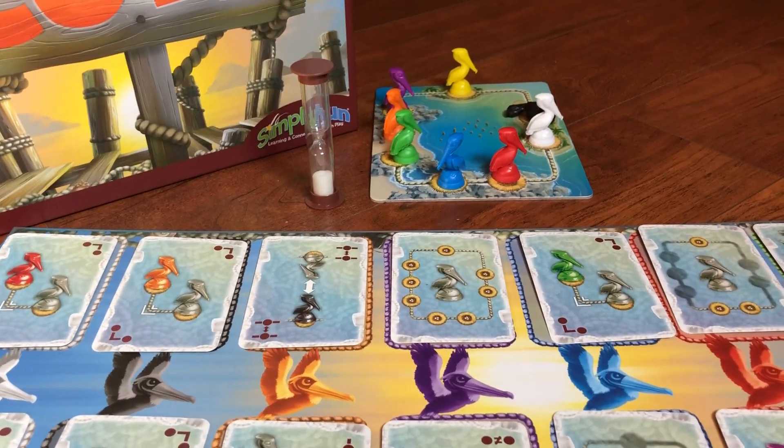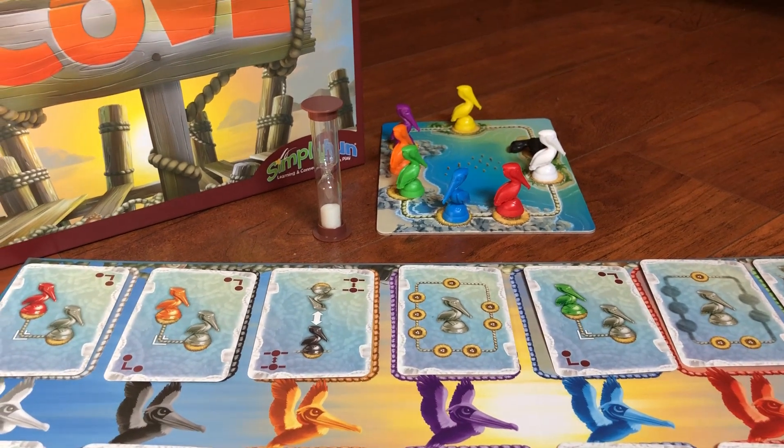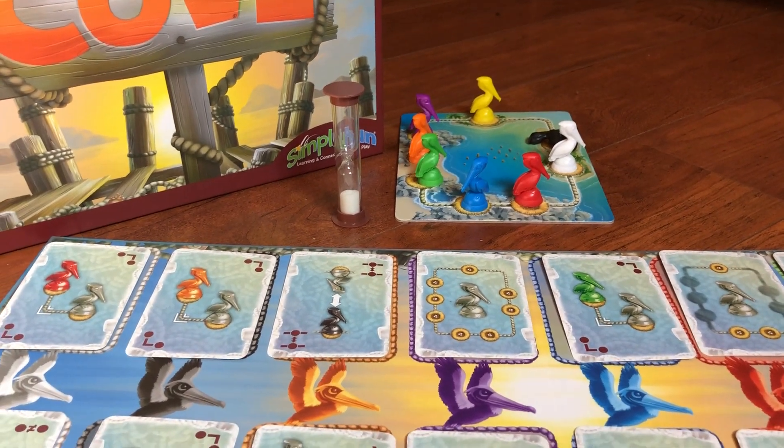With each round, whichever pelicans you are not able to accommodate, you will be getting a penalty block.